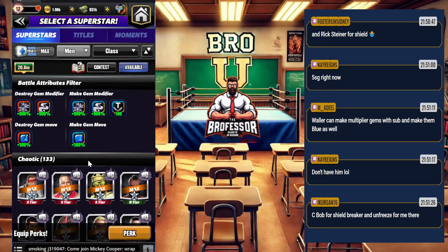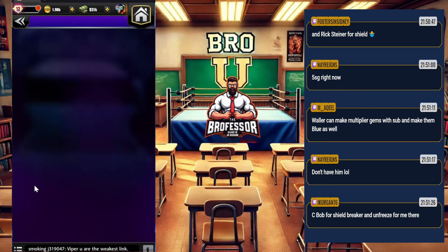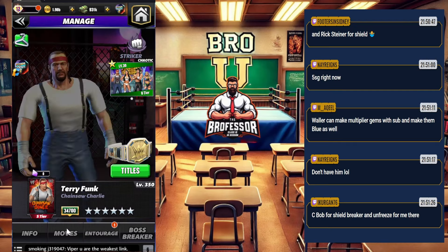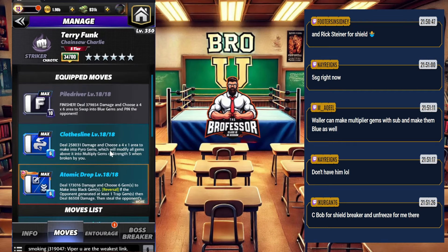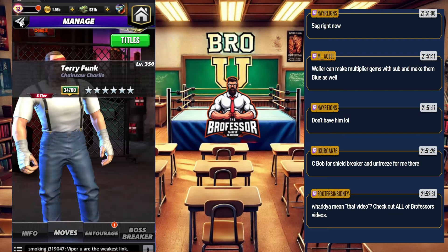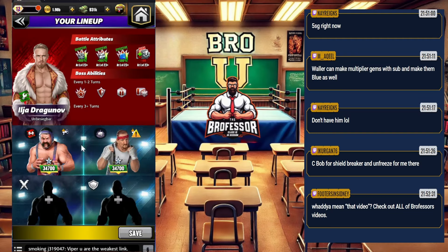Now we're heading over into the chaotic category. Terry Funk is one I really like here. Terry Funk is going to make a whole bunch of multiply gems, and if you run this move set — especially with the new moment — you're going to get a lot of extra damage. We're going to swap a whole bunch into blue, getting blue gems and multiply gems which is what we like, and we'll break a few of those pyros too.